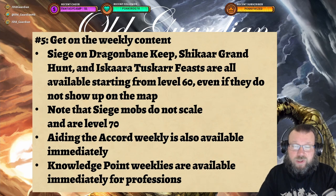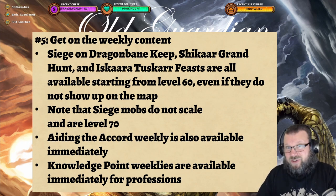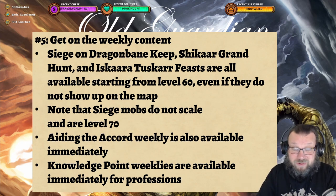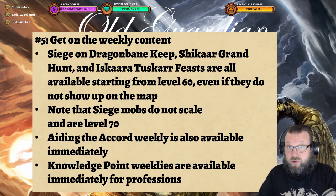When you bring an alt to Dragonflight, the weekly content is available to you immediately. You can start doing Siege of Dragonbane Keep, the Shikaar Grand Hunt, and the Iskaara Tuskarr feasts — all available at level 60. Some may not show up on the map; siege mobs don't scale and remain level 70, so go at peak times when there are lots of people and just tag along with the crowd. The Aiding the Accord weekly quest in Thaldrasus is also available immediately, as are knowledge point weeklies for professions. Knowledge points are heavily gated, and weeklies include quests, knowledge point drops from specific minions, and drops from disturbed dirt and Scout Expedition packs. You need to level professions to 25-50 to unlock all of these, but you can do that at level 60.